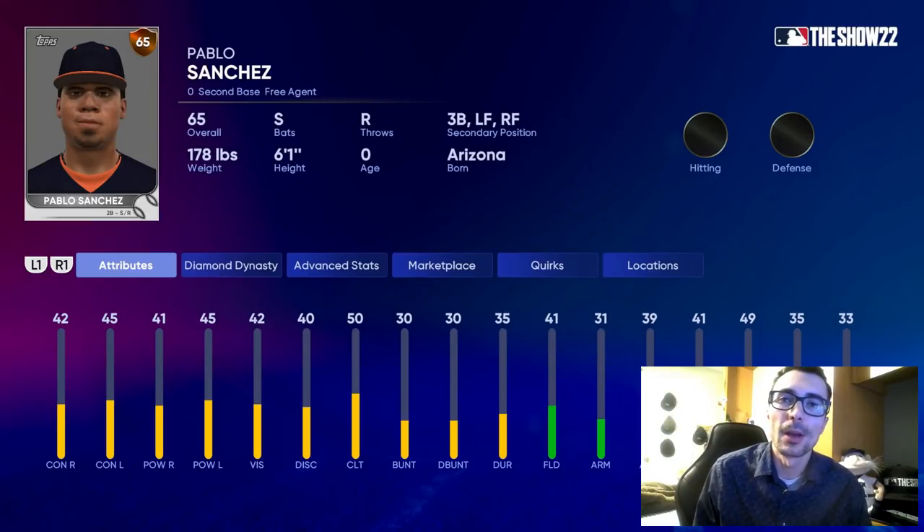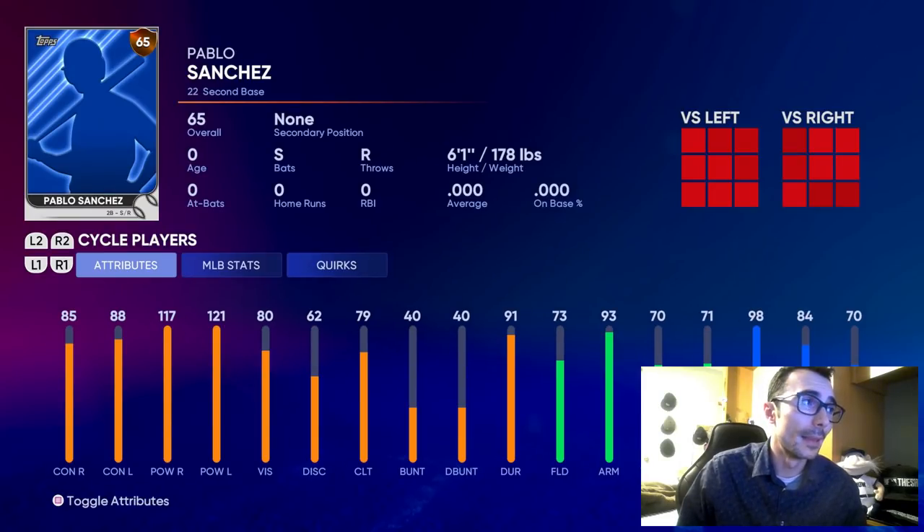I started building my created player yesterday and basically took these attributes, applied equipment, and turned it into one of, if not the best created player that you can ever create in Diamond Dynasty for MLB The Show 22. This is what my player is looking like and he is not even maxed out. I'll explain exactly how to build this type of created player and a lot of tips and tricks — how to earn XP, how to earn a lot of stubs, and what to do with some of the rewards that you get by completing this.